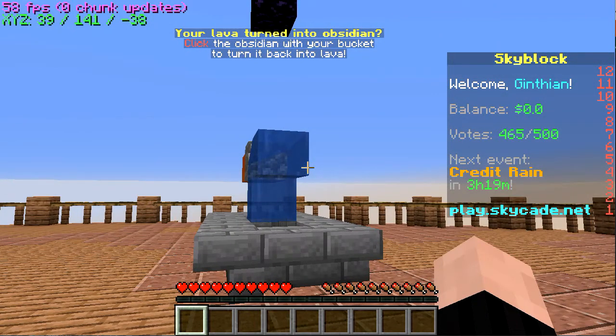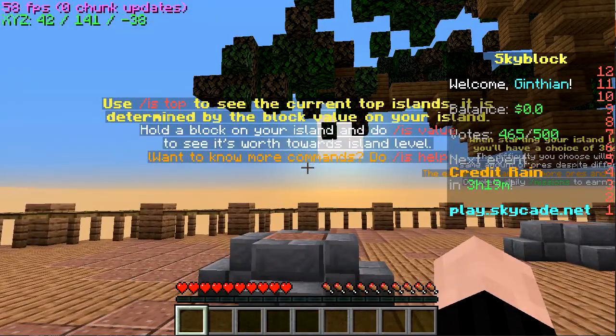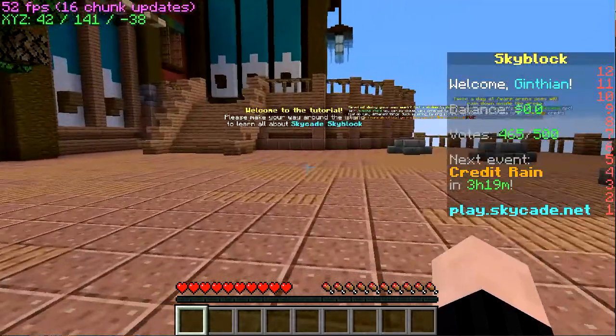The lava turned into obsidian. You can use the bucket to change it back to lava. It is topped to see who currently has the best island.